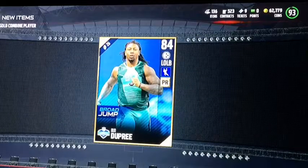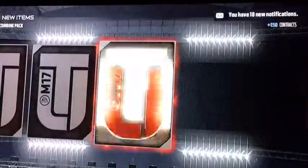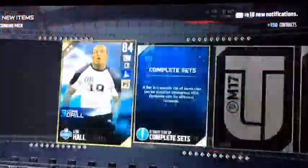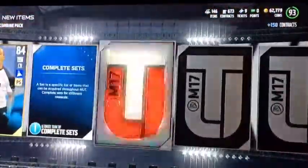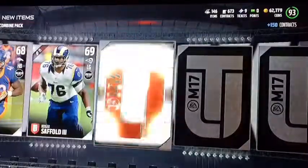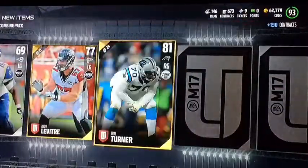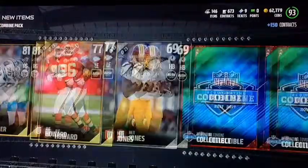Now let's go to the combine pack — we could get something good out of this, so let's see. Leon Hall, an elite badge. That's what I was figuring. An elite, probably another badge. Every elite flash from here on out will be something good. If we do get an elite flash from here on out, we do not. We end up with a Matt Jones.